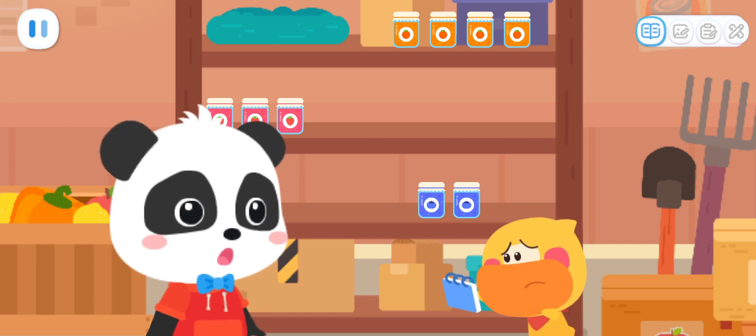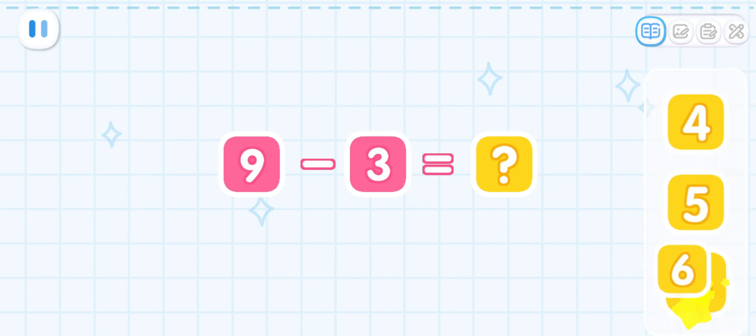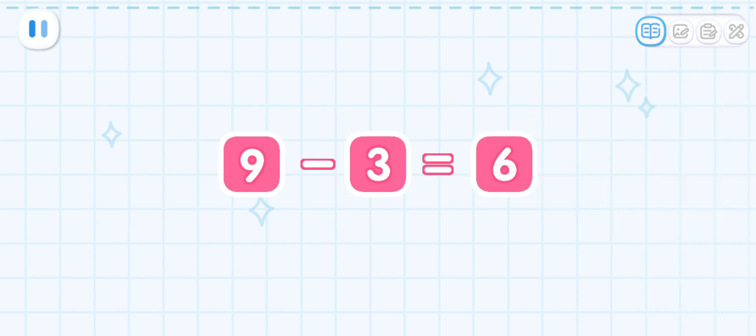There doesn't seem to be enough jam! Let's count together! Little Bear wants nine jars of strawberry jam, but there's only three jars now. How many are we short? That's right — we need to make six jars of strawberry jam!